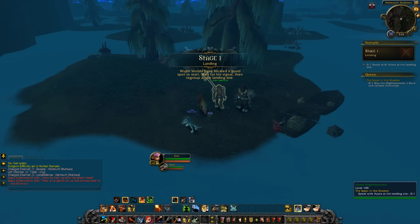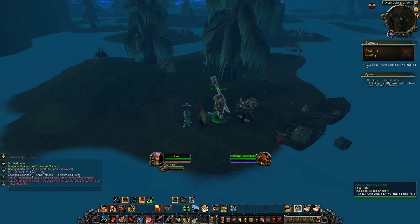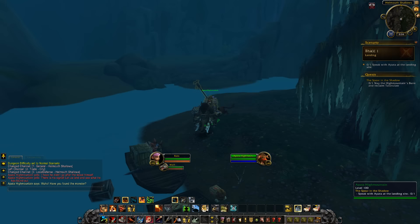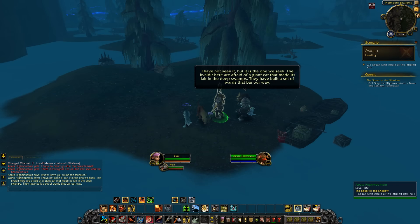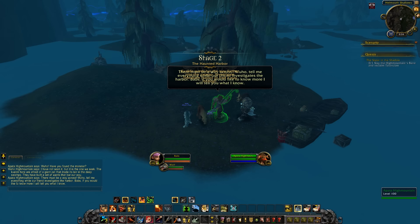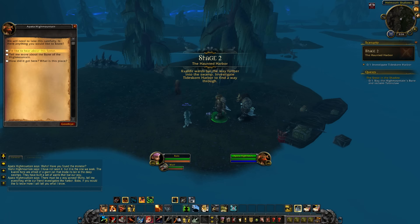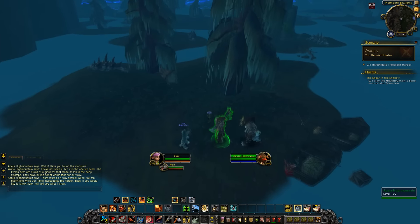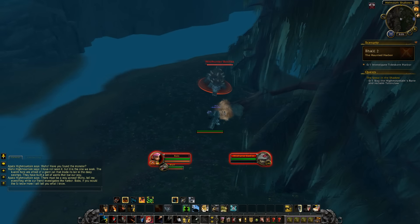We land in Stormheim. The NPC says we should have located a good spot to start — wait for his signal, then regroup. The swampy area is not what I expected Stormheim to look like, but still. We learn more about the beast — the Cavalde here are afraid of a giant cat that made its lair in the deep swamps. We need to find a way across. The NPC asks 'Tell me more' about the spear — what a liar. Okay, let's actually attack something! Let's throw down the turret and see what it does.